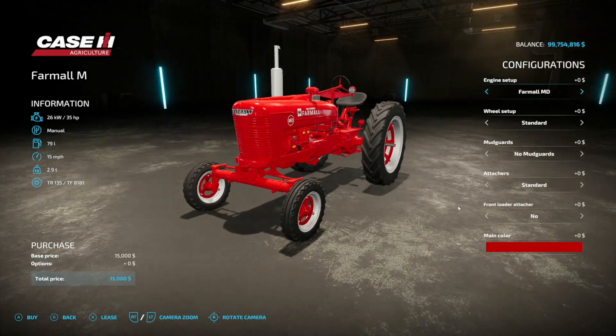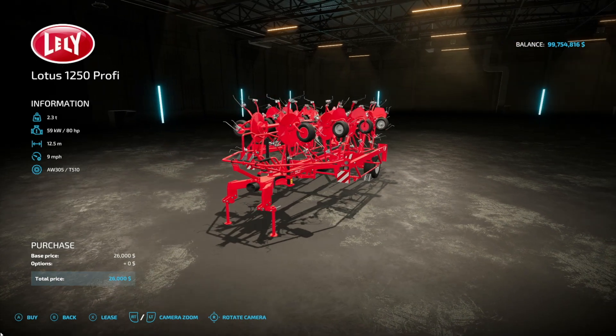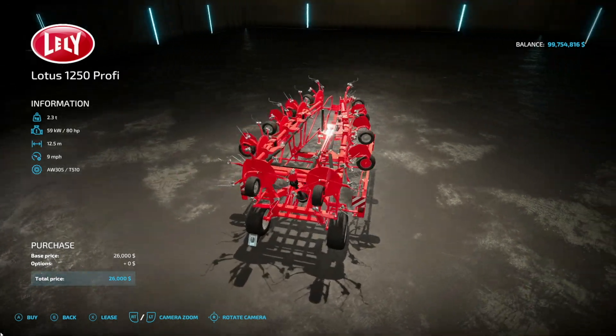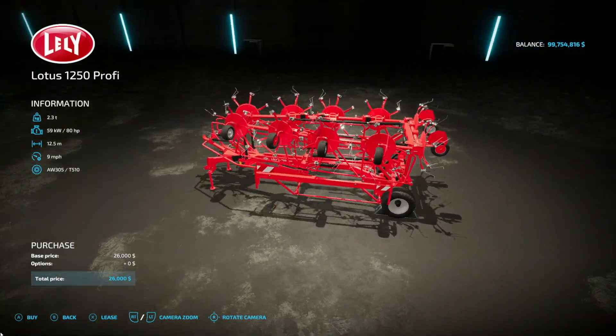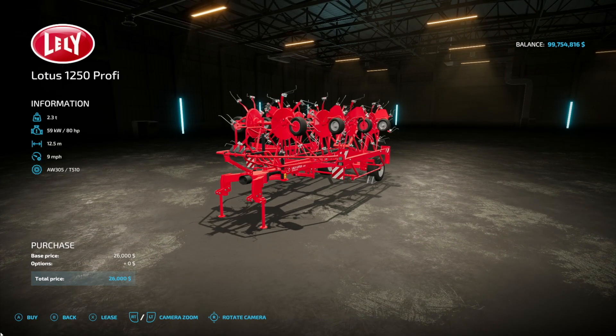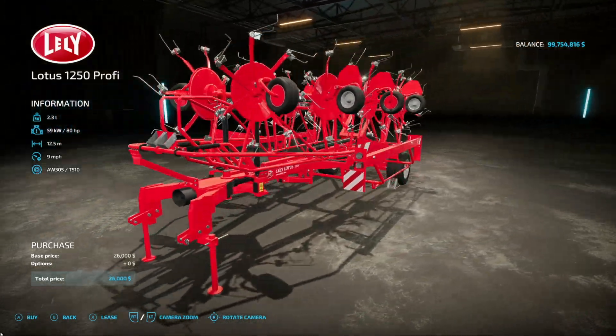Next up we got a tedder — this is the Lely Lotus 1250 Profi. This is 80 horsepower required, 12.5 meter working width, 9 miles per hour, weighs 2.3 tons, and it's going to be 4 slots on console. There are no customization options on this one, heads up. It is a three-point hitch with a PTO, and nothing to hook up in the back.